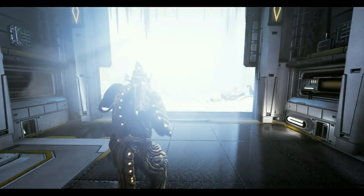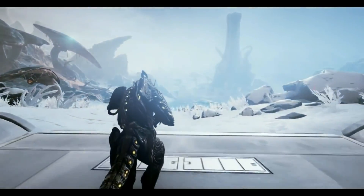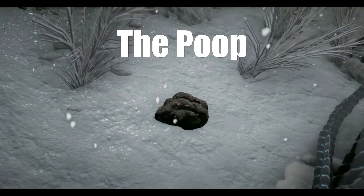Now that you're equipped to save some fluffy creatures, we can start by finding locations of recent animal sightings. Equip your Trank Rifle and follow the map indicator until you find... The Poop.